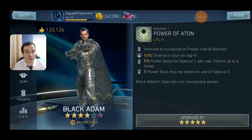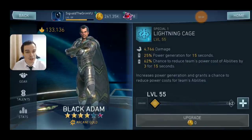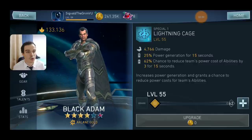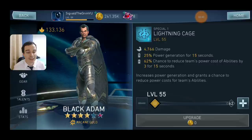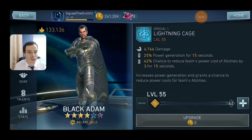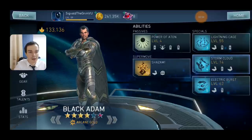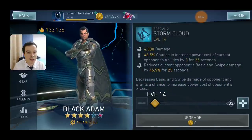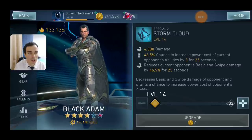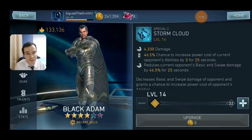Steal means that you will at the same time power drain the opponent and gain the bars for yourself. His special one will increase the power generation, and at the same time he will have a chance to reduce your team's power cost for abilities. While in some specific scenarios this can be useful — if you have a Dr. Fate or Power Girl in your team, you will not really need to do this, except for maybe once at the start of a boss battle to use a super move early. Next up, Stormcloud is going to be an ability that will decrease the opponent's damage and at the same time increase his power costs of his abilities. This is going to be an amazing ability, but not one you really need to use.